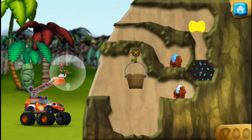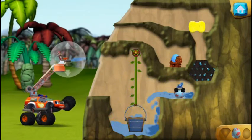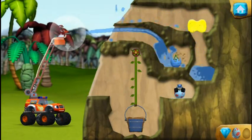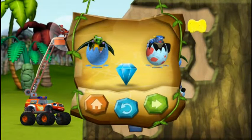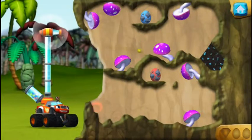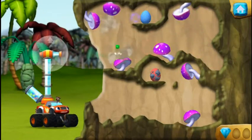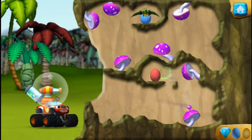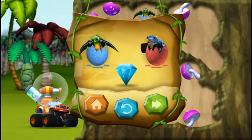Try adding weight to the bucket by filling it with water! You rescued two baby dinos and you found the hidden prehistoric gem! You found the prehistoric gem! All right, we rescued a baby dino! You rescued two baby dinos and you found the hidden prehistoric gem!